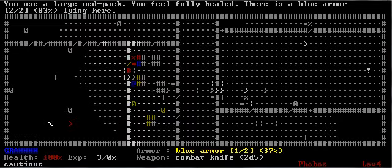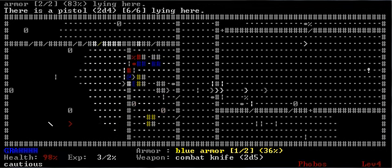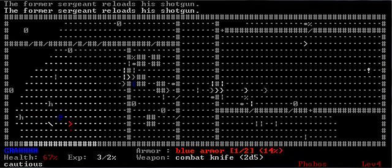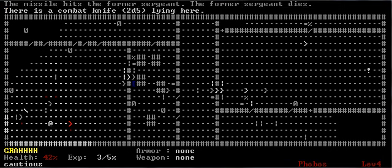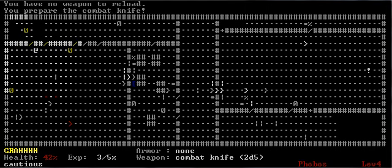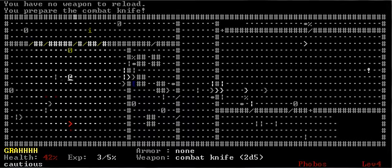Now he took Berserker. I've actually never done a melee run — Berserker seems really useful though. Look at all those shotgunners. That's terrible. So it's time to go Rambo. Get knives. Eat knife. And he's got no armor again. Having no armor really sucks.